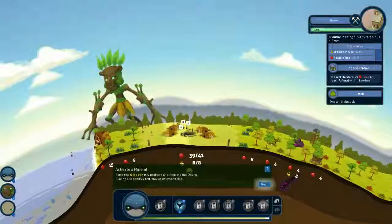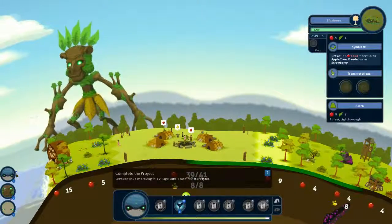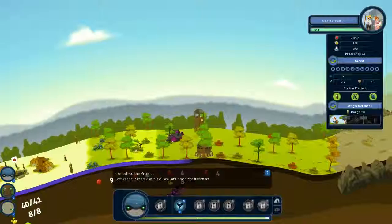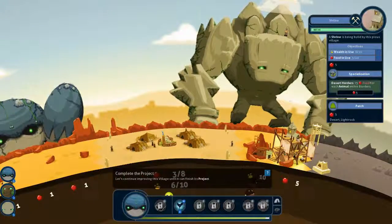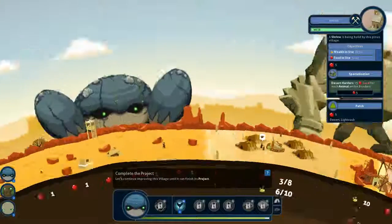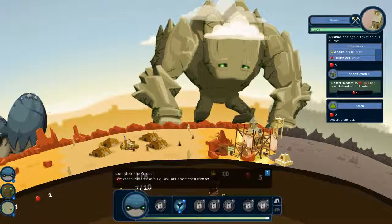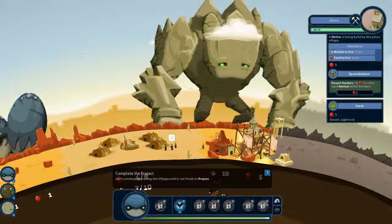Let's see what's going on in the other village. We can gather gold much easier than food in the desert I guess. Only one unit of food per batch. These are herders — plus 5 food to each animal within borders.